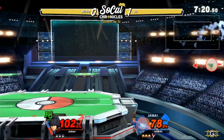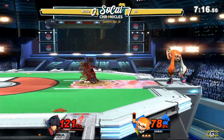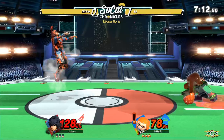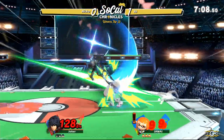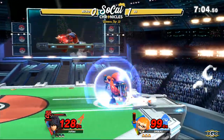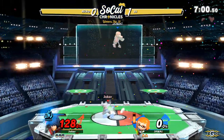The assault continues from SS as he gets a double back air. The jump is going to be able to come back from that, trying to get a follow-up, but not going to find anything. Throwing out that Roller — looking like an online Inkling right now. Call it what you want, but it is in fact working. Air slash out of shield is going to take that stock.